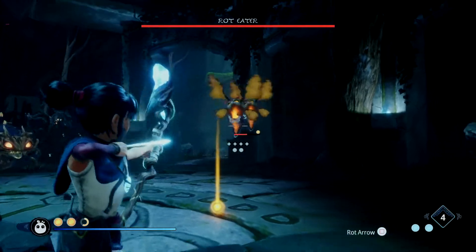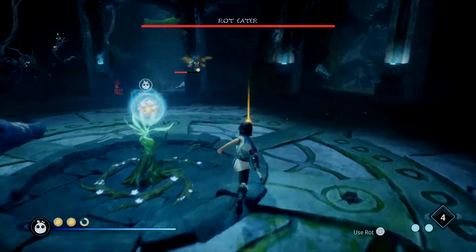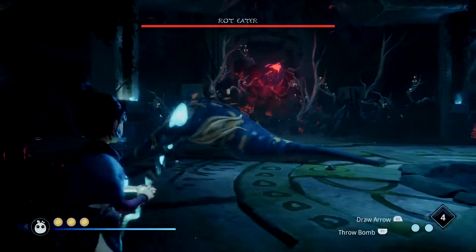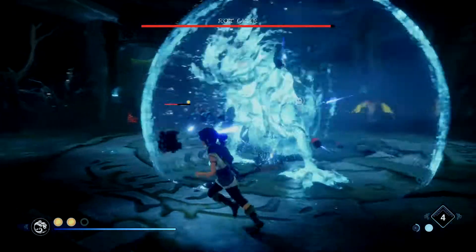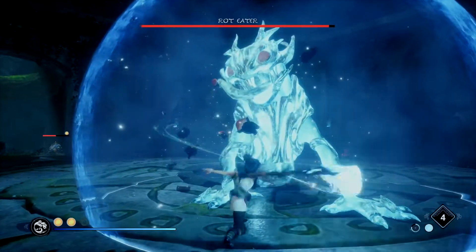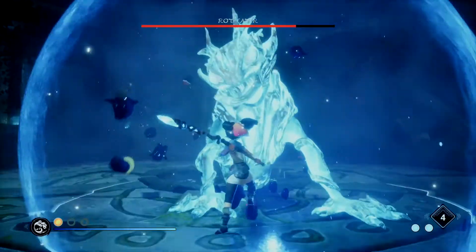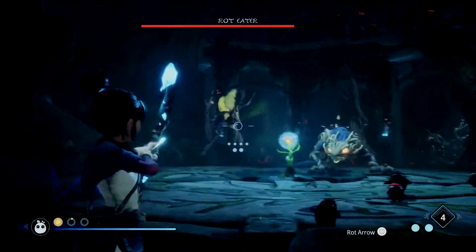He's going to spawn four of those. What I recommend is you take out three of them immediately and leave one. Because if you do that, that one is going to be shooting at you, but he's not going to constantly spawn four more. So if you leave that one there, you can have an easier time managing him and just watching out for that one, instead of having to worry about him spawning up four more that you have to kill every time. Basically as soon as you kill all four of them, he spawns up another set.